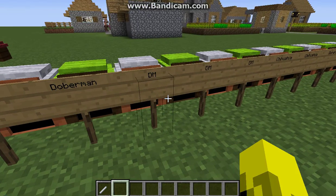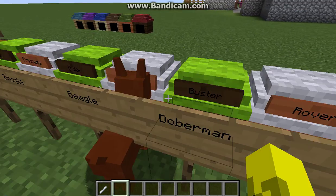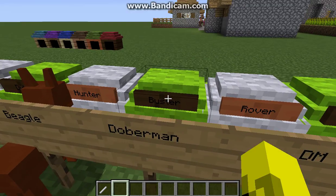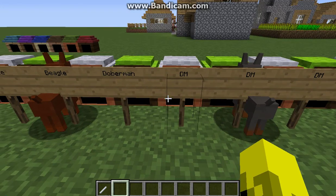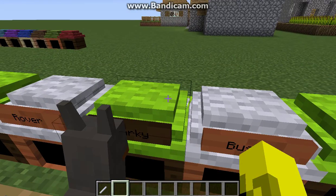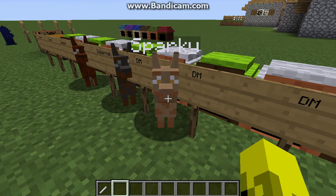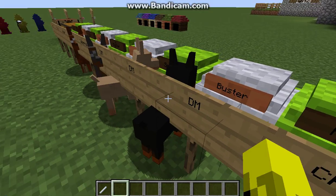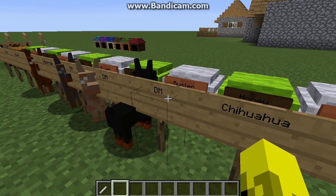Then we move on to the Doberman. I just did DM for the rest cause this is just too much. We got a brownish one, a brown one, then Rover which is a gray and brown one, Sparky which is a lightish brown, and another one called Buster which is like a regular one. I'm just gonna keep all the dogs out cause I'm tired of them in the back.